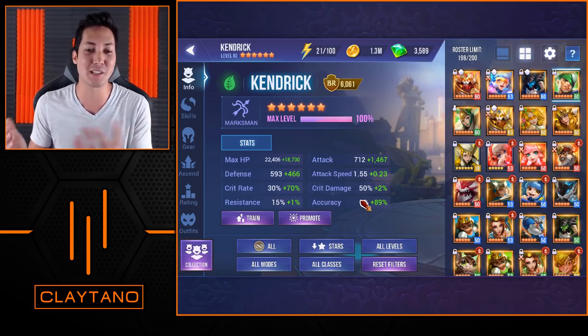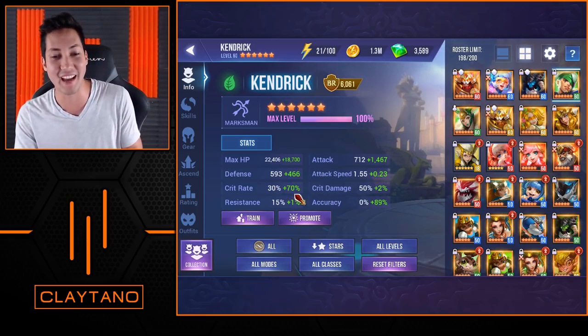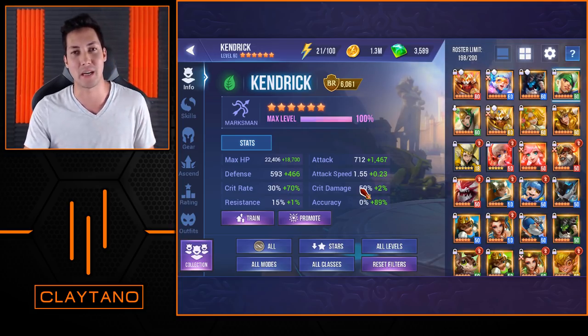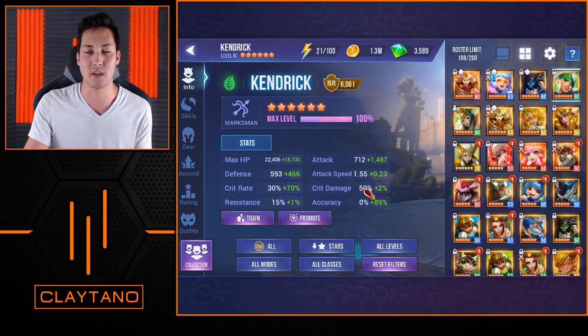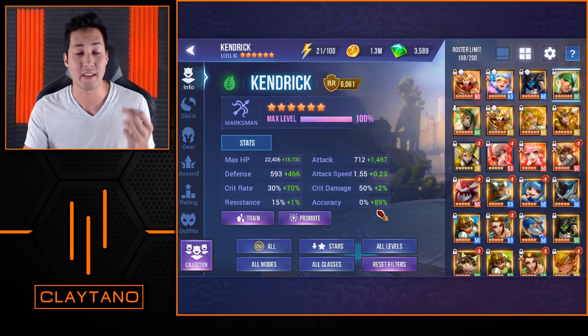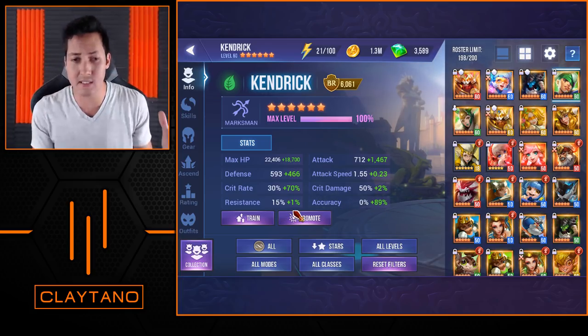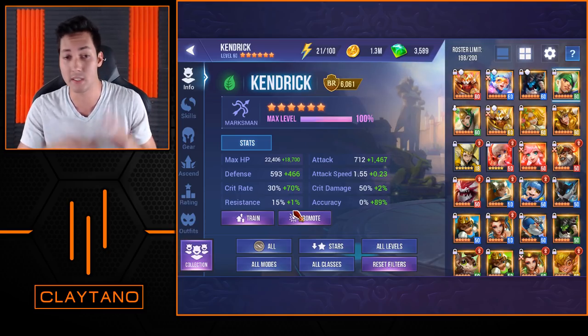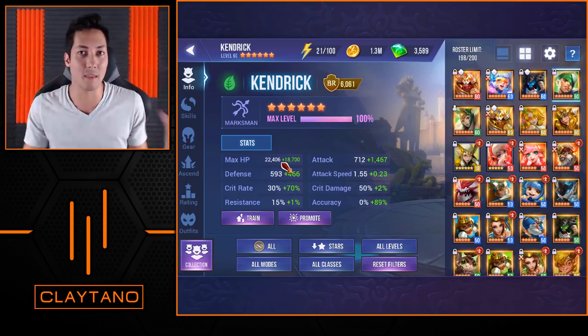Crit damage isn't so much important as some of the other stats — it's more of a secondary stat. Of course, if you're doing 100% crits every time you attack, more crit damage means more damage output, which is nice but not something you really need to focus on. Accuracy is definitely one of his main stats, so you want to make sure he has a ton of accuracy. Resistance is also just a bonus stat. Really, when it comes down to it, you want to focus on a couple main ones: accuracy, crit rate, attack, and HP.